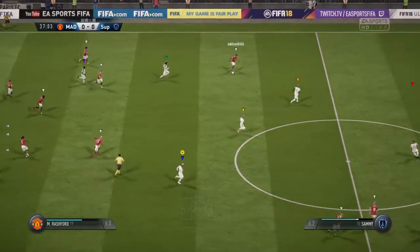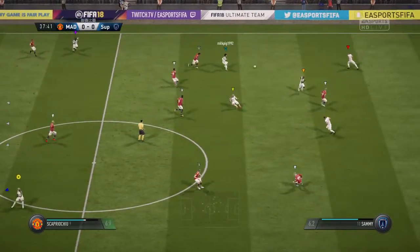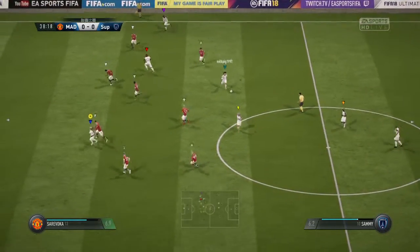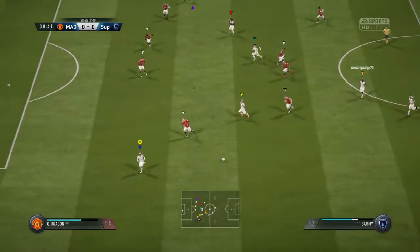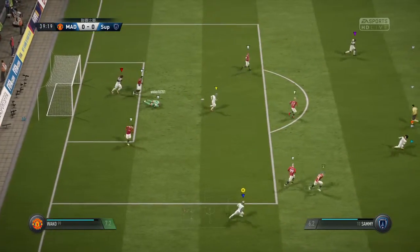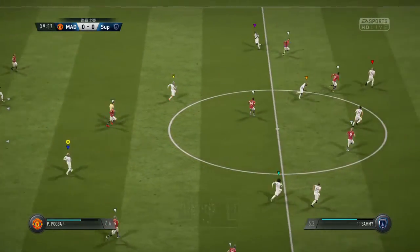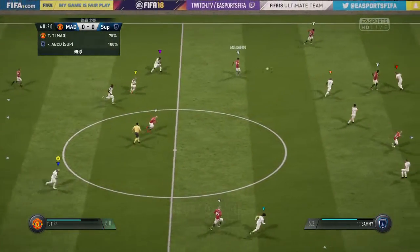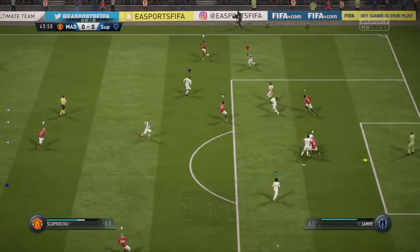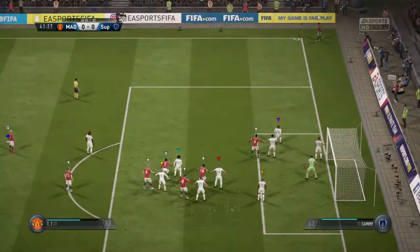Sam. Now Pang, trying to stretch the opposition using the wider areas here. Keita. Sammy. That's an excellent cross. And here they are on the attack. Great pass! Well, that has cost them, but only a corner — could have been worse.